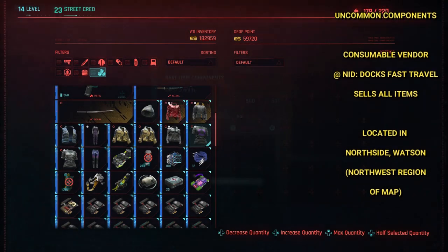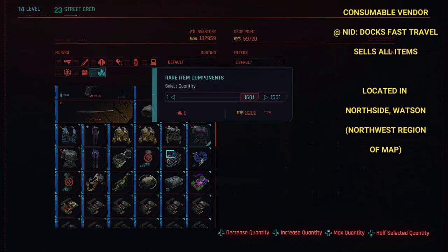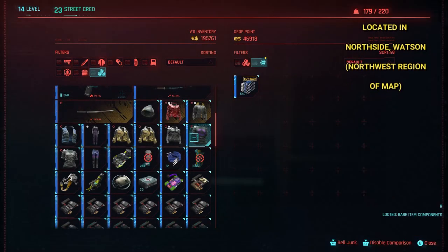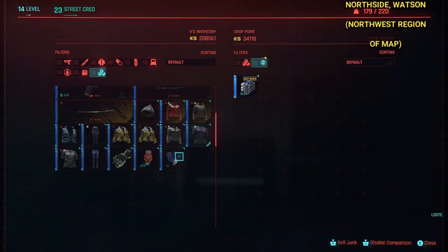There's a consumable vendor right there at the NID fast travel point. I bought the max doc purple blueprint and I bought the purple, blue, and green components that I would need. And so now I am just duplicating all the components.